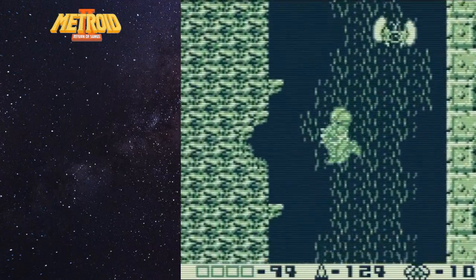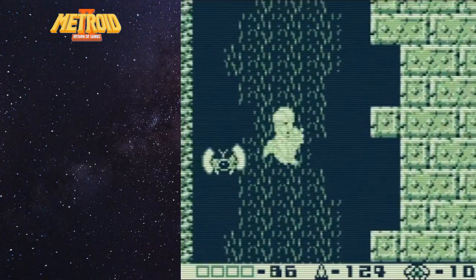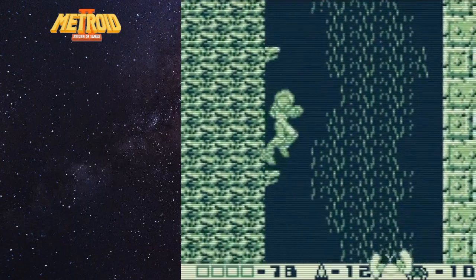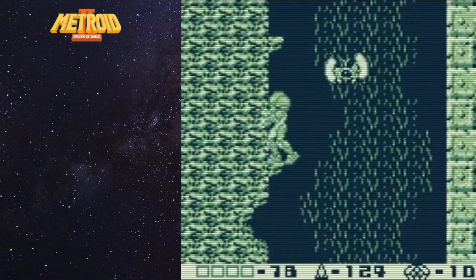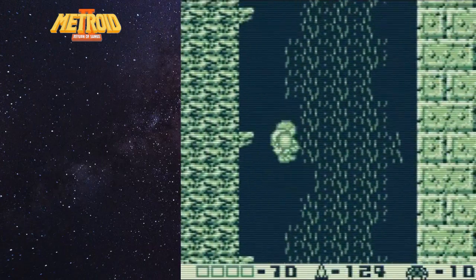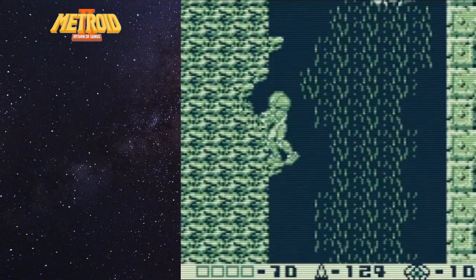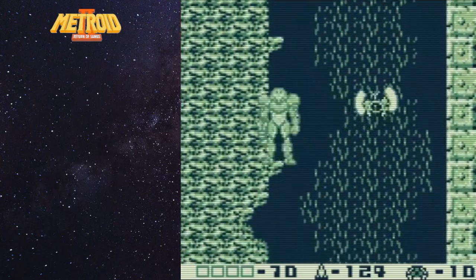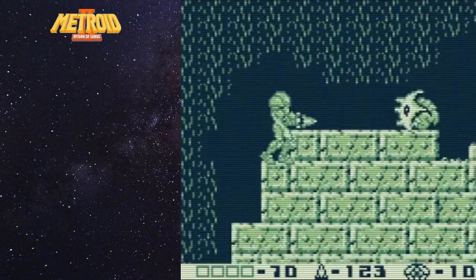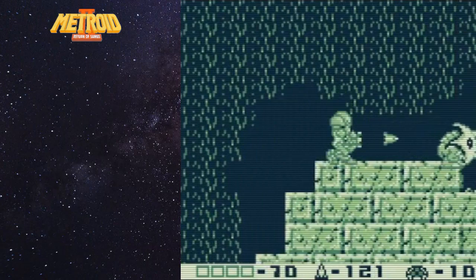We're going to continue to space jump up here, damage boost yourself if you need to. We've got to be really careful, we're down to 94, 86. Maybe I should start playing a little more seriously now. Normally I've been described as a clutch player, and normally when I get into these situations I bear down and tend to play my best - but I really shouldn't get into a habit like that. Anyway, we are just about to the point where we need to be. These things you cannot kill if you shoot them head-on, but a lot of times they will give you missiles or energy.